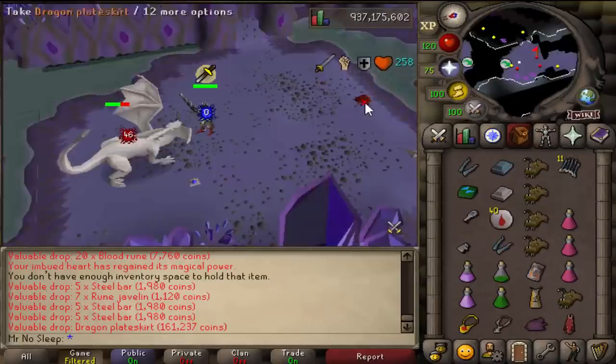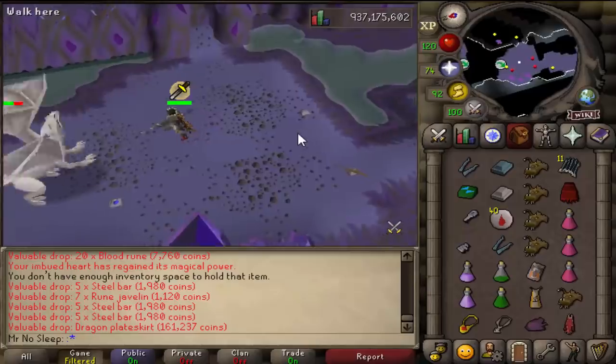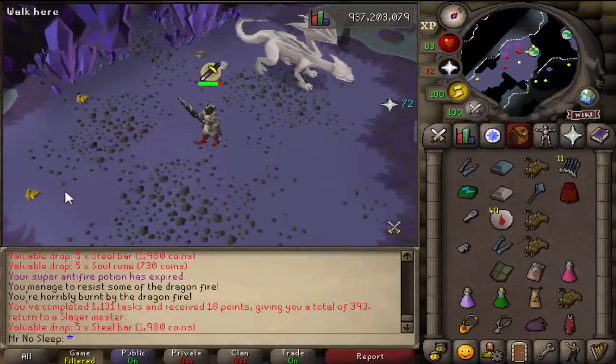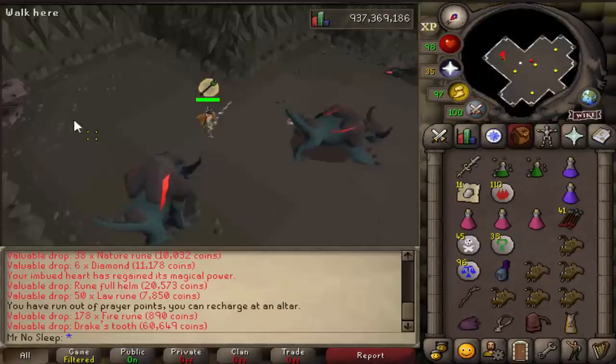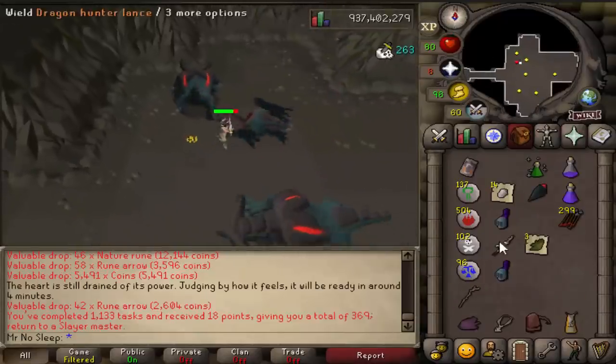Back at another steel dragon task - this is our second one of the video - and we did manage to get a dragon plateskirt, so at least it wasn't for nothing. I really don't get too excited when I get a metal dragon task. But the dragon hunter lance does run through those dragons very quickly.